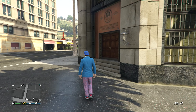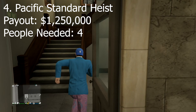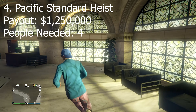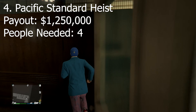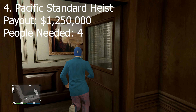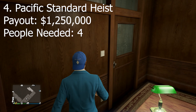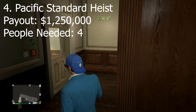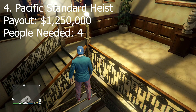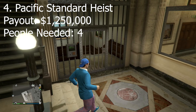Coming in as the fourth highest paying heist in GTA 5 is going to be the Pacific Standard heist. This is the highest paying heist among the apartment heists, and probably the one you should do over and over if you're willing. This heist is probably the most fun just because you get to rob a bank and have to somehow get away from the cops. In my opinion it's the most fun apartment heist. Now, some Doomsday heists might pay more per person since you can do those with just two people, whereas this one requires four.